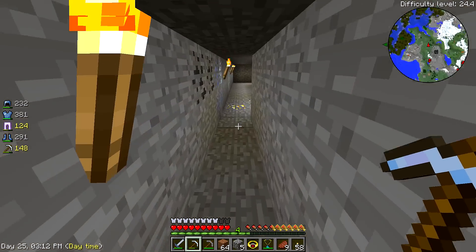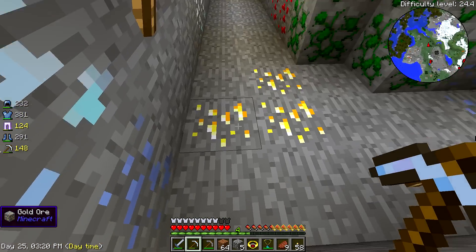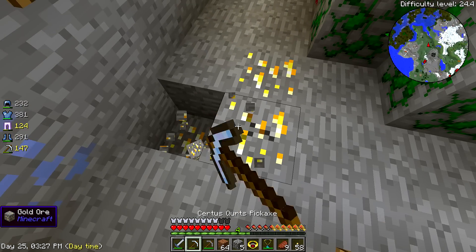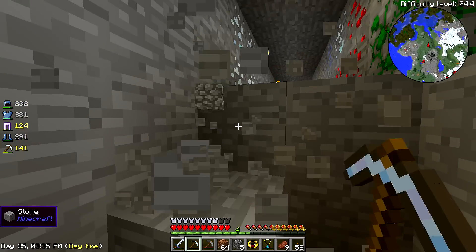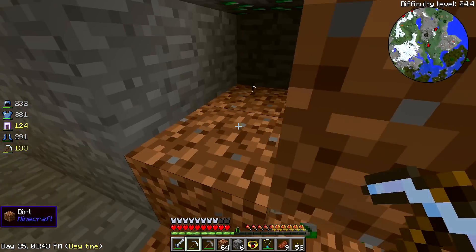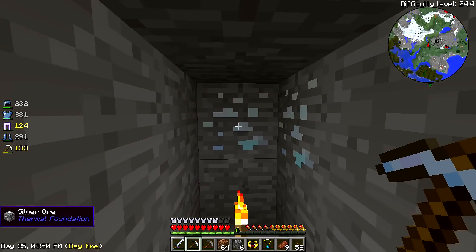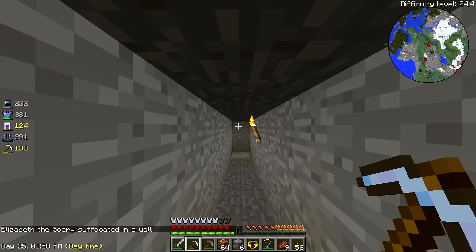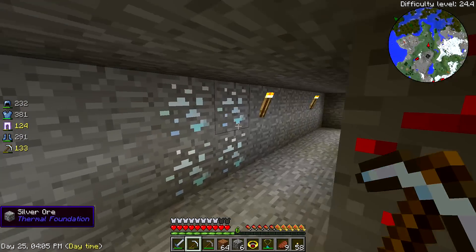Down here we've got coal. We could use gold, lead, and silver. Let's grab the gold because we can use it for a lot of things - golden apples, lucky blocks, all kinds of stuff. Get all of it out of there. Silver and lead too. Elizabeth the scary suffocated on a wall - not so scary anymore, are you?